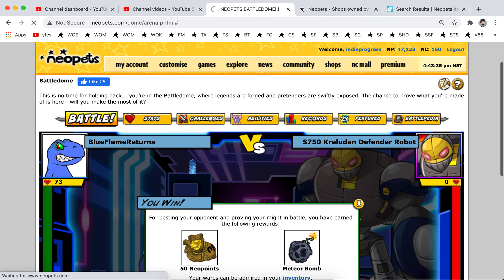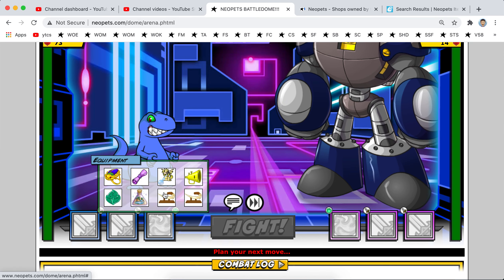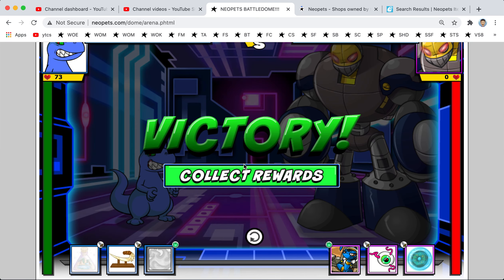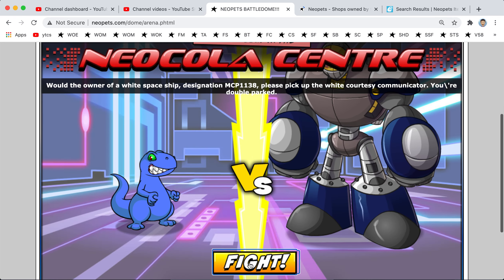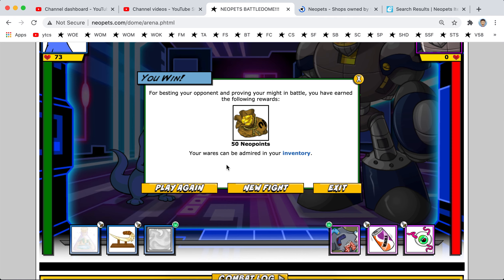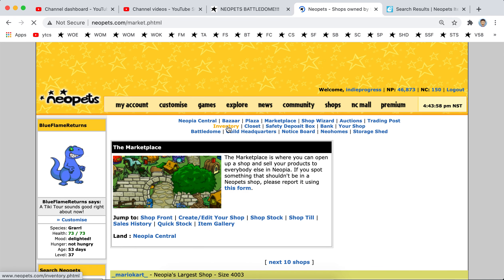Meteor Bomb. Token. All right, that brings us to, I think, 5,000. Red Coat Stone, come on. Nope. What are we halfway through here? Our item limit?